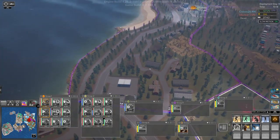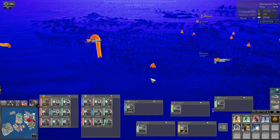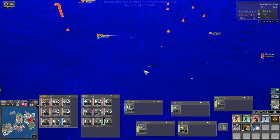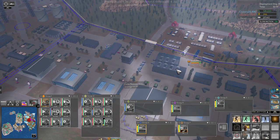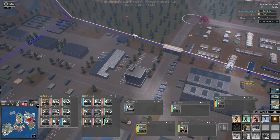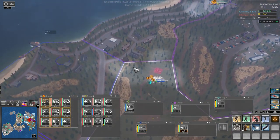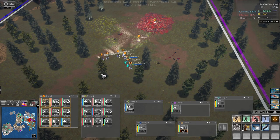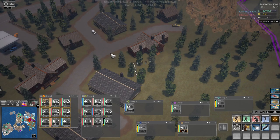Go in there and grab that. We have a worm swimming, we have a worm there. Where's our supply atlas? It's there — let's not go that way, Atlas. Let's come over here. You guys have plenty of ammo for now. We're gonna need to come in here.